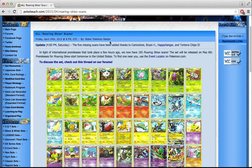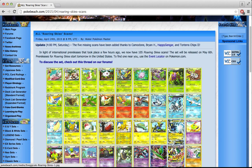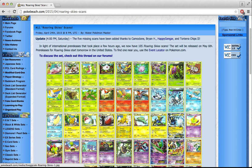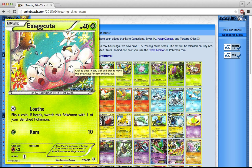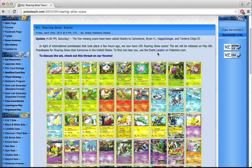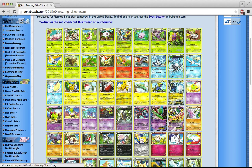Before we start looking at the cards, just something I have to say about the set — it's actually about the art. I really like most of the card drawings. There's some pretty amazing cards, like this Ninjask. I love this kind of stylized, children's-book drawing style. It's way better than the EXs with the 3D effect — I hate that. I'd much rather have art like the Exeggcute, which even tells a story.